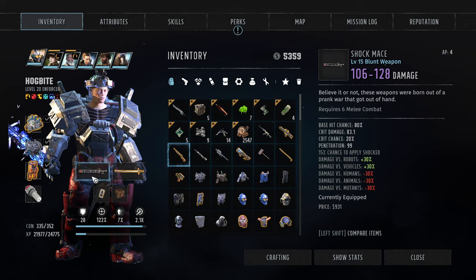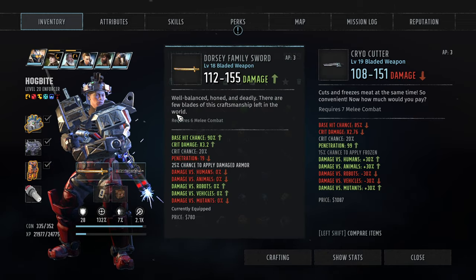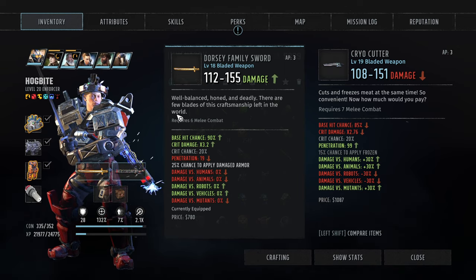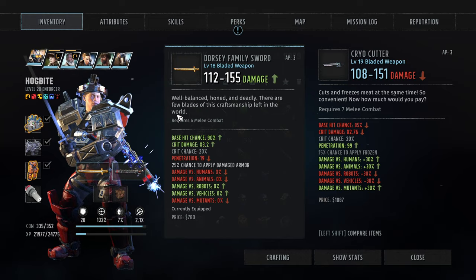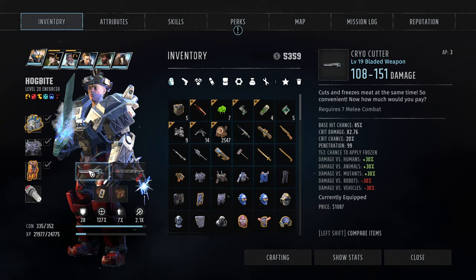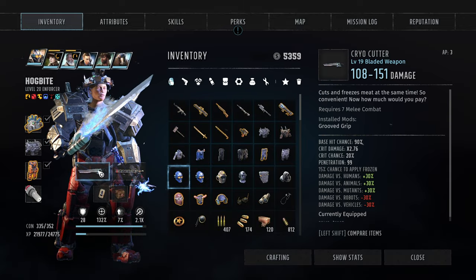I can tell you exactly who's going to benefit from it. That's almost as much damage — better base hit chance. Crit damage multiplication is not as good, but we have 100% penetration and plus 30% damage against all relevant enemies. Cryo blade — I like that. Just getting that base hit chance in there.